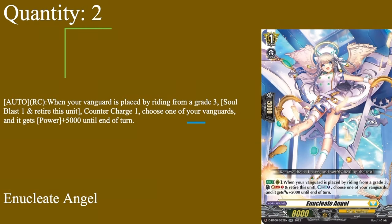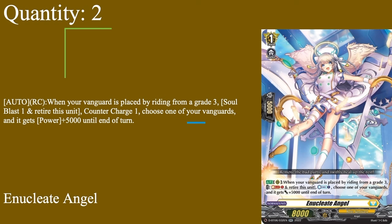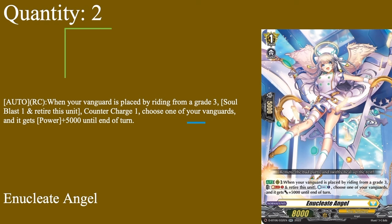Moving on to our Grade 1s, we have 2 copies of Anunculate Angel. Grade 1 boost, 5k shield, 8k base. Auto rearguard: when your vanguard is placed by riding from a grade 3, soul blast 1 and retire this unit to counter-charge 1, and give the chosen vanguard 5000 power for the turn. This activates from normal riding as well as persona riding, so you can rearrange your board, still get counter-charged out of it, and also get the vanguard 5k. It also works during the battle phase with a very certain superior ride ability. Being able to CC in a deck that does CB a lot is nice, so 2 of Anunculate — you don't want to see it too often since it eats into the Soul.